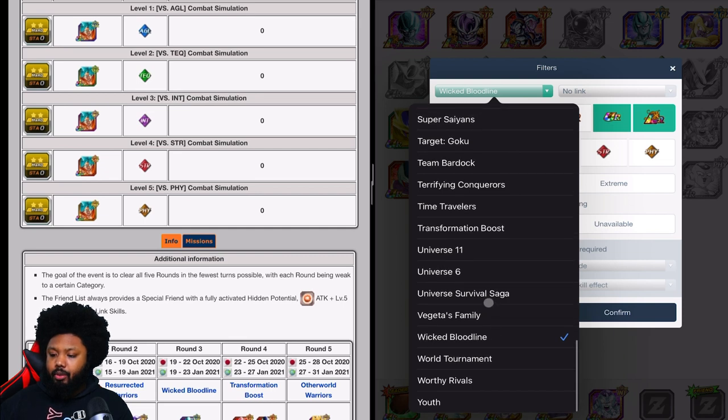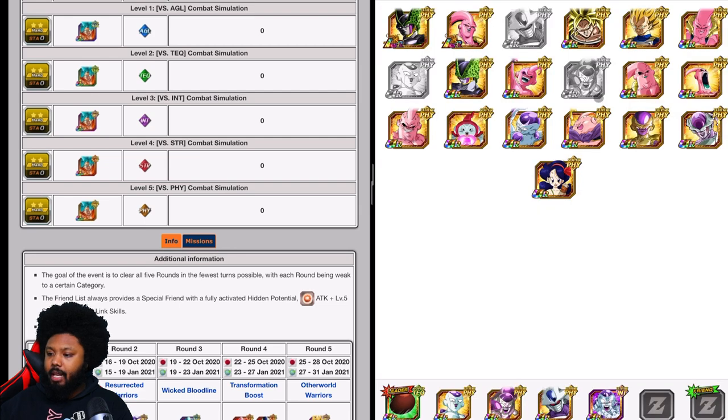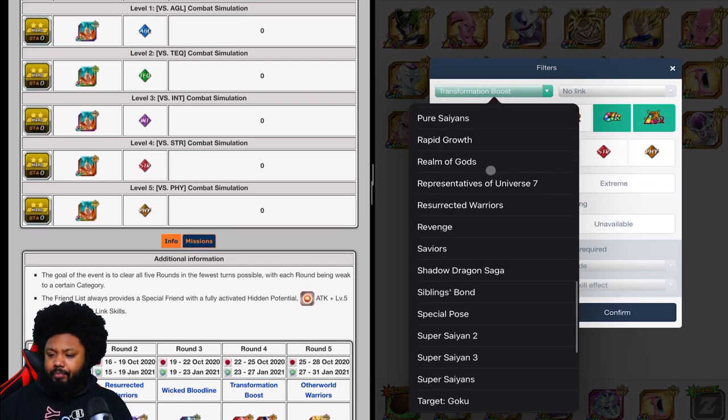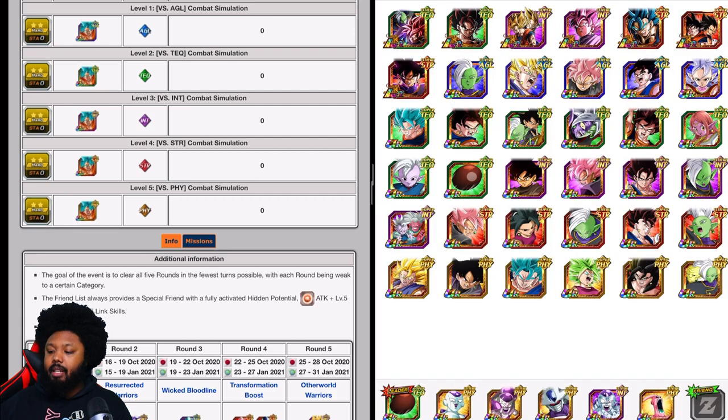Let's go to Transformation Boost, then Physical. You can bring this Boo here. If you don't have this Majin Boo — because he is very hard to get — you could bring Kid Boo, but you want Majin Boo because he's very consistent with orb changing, especially if you're going to be using a Debora cookie.